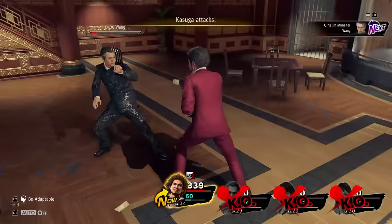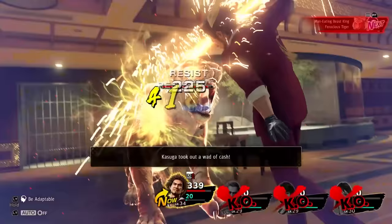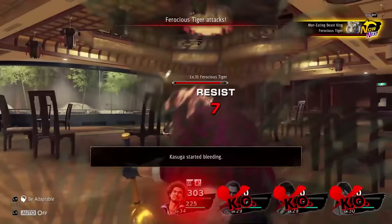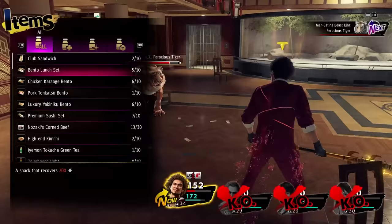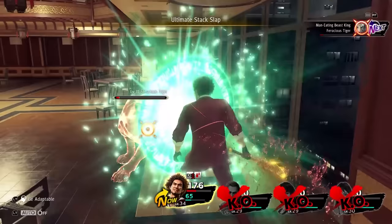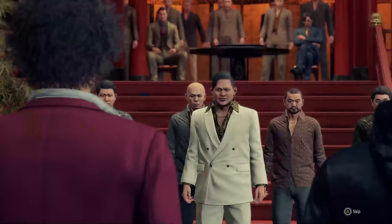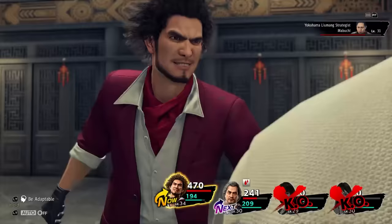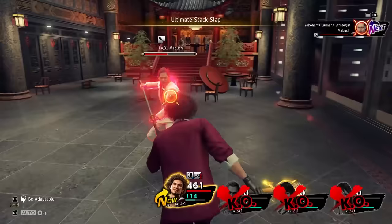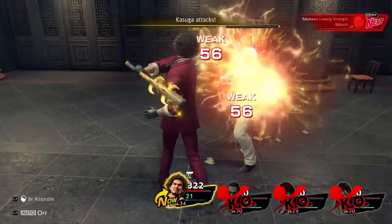We go through a couple of fights until we reach the Restaurant and continue on there. The pattern is still the same — AoE swinging to do good damage and then finish off with single target attacks. We make our way through the Restaurant until we reach the VIP Lodge where we get attacked by the manager himself. We slap him around using Ultimate Stack Slap until he's down and he unleashes a Tiger on the party. Unfortunately the Tiger resists blunt attacks, but Ultimate Stack Slap still does good amounts of damage. The Tiger can occasionally inflict bleeding, which is annoying but not really a big issue as long as we keep Ichiban's HP in check. We make our way to the top where Mabuchi is waiting for yet another battle.